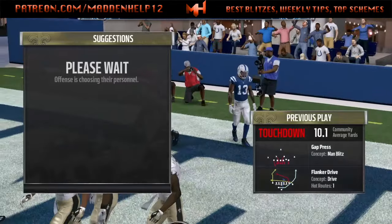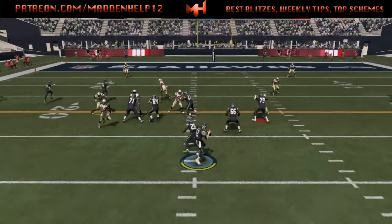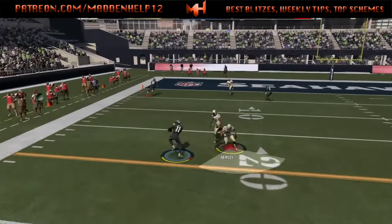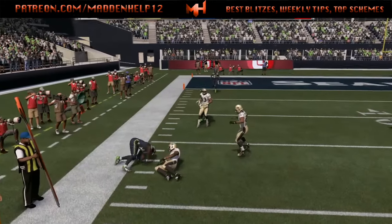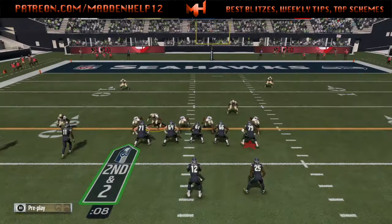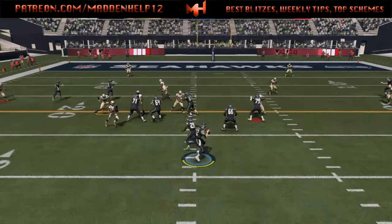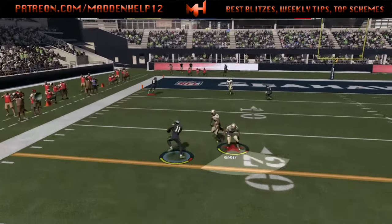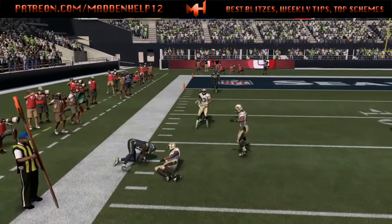They need to fix that. Next thing — this guy kept throwing an out route, so I put a hard flat on the field. But my guy once again doesn't animate. I get more non-animations than anything else. I can have my guys in the perfect position to intercept the ball and put them there, or even if I'm usering them, they get no animation — as you see right here.